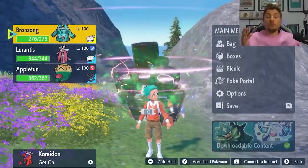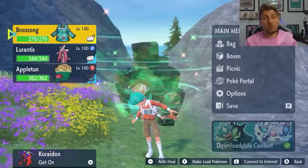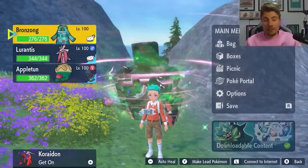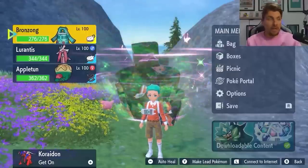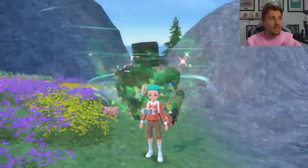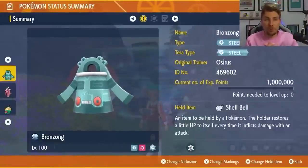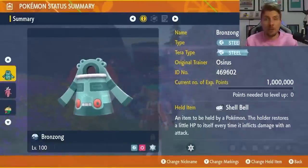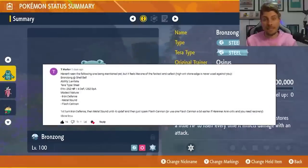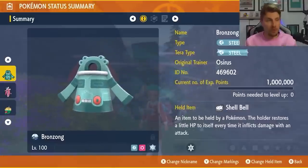We have covered a couple of videos already going through some really solid builds for Chessnaught, covering Appletun and Lurantis — in my opinion the best two builds. But we have another build to feature today that is going to make it really easy, and that is Bronzong. A big shout-out to viewer T. Merton who replied to one of our previous solo builds with a similar Bronzong build and gave me the inspiration for this one.